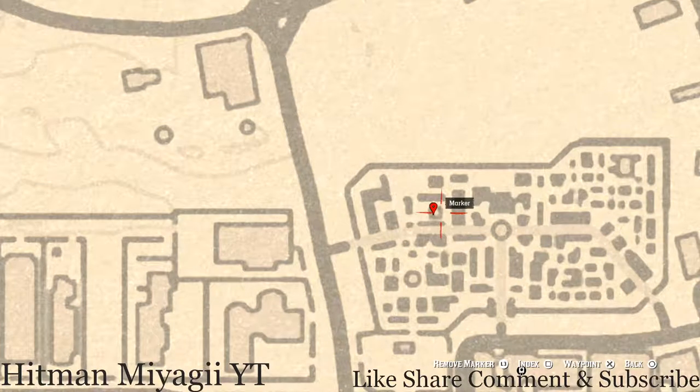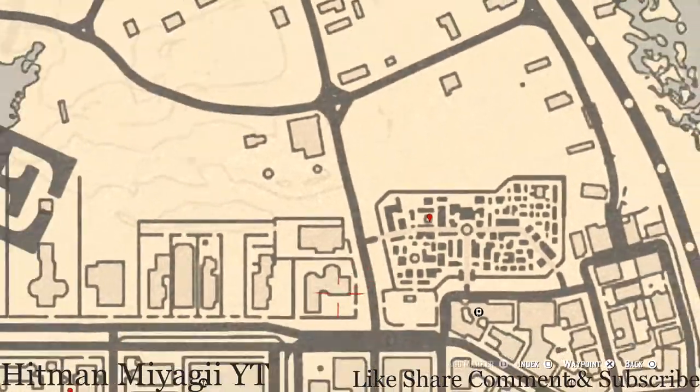Going over a bit more to the cemetery, you'll get another antique alcohol bottle — this one is an absinthe bottle (A-B-S-I-N-T-H-E). It's right here inside this mausoleum — go through the gate, go towards the back where there's a shelf, and you should be able to grab the absinthe antique alcohol bottle from there.